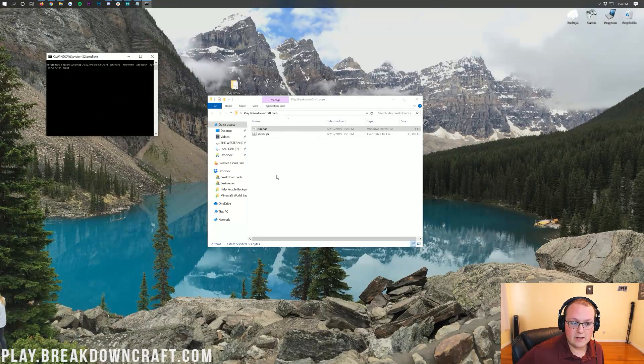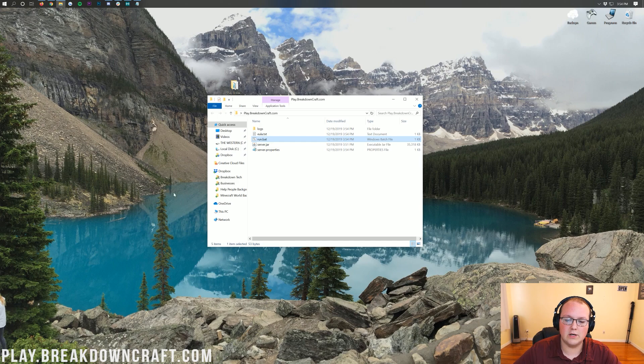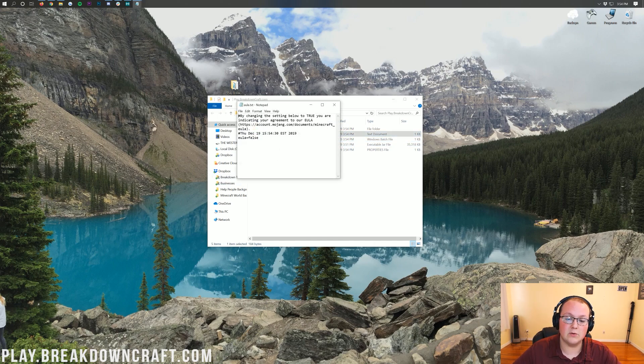Double-click on run.bat. It will run your server, except it'll fail — you need to agree to the EULA. Press any key to close the console. You'll now have a eula.txt file. Double-click on it, and as long as your server isn't going to break the EULA, change 'eula=false' to 'eula=true'. Then do File > Save.